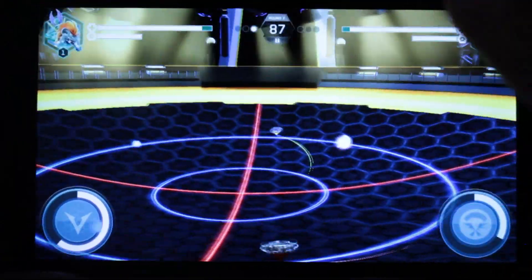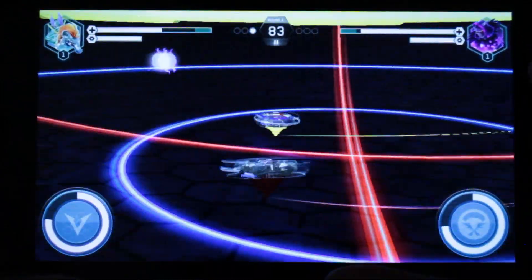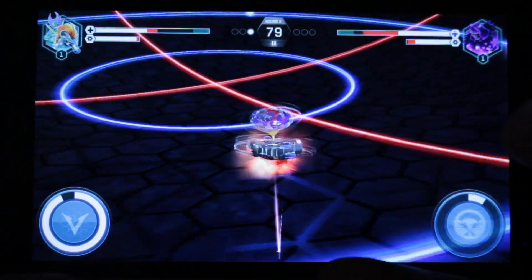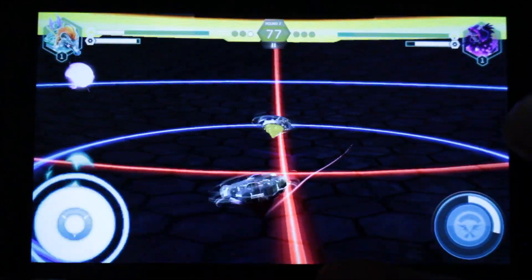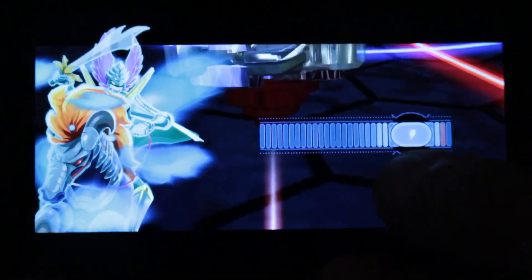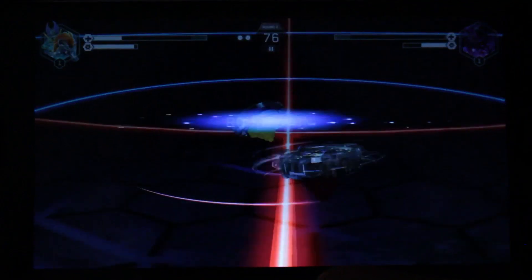These little balls around the stadium — if you run into them you get some kind of power boost. And if you use this, you can do your special move. Oh, too late. I think I stole one though.